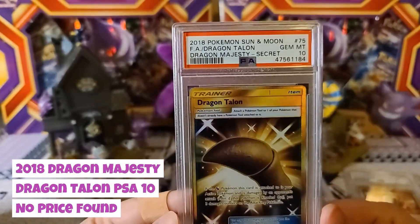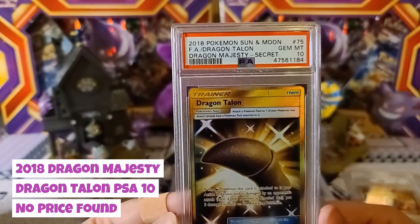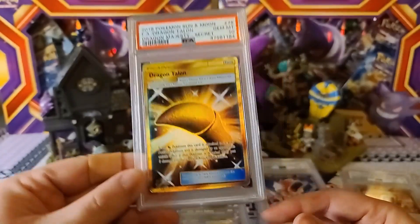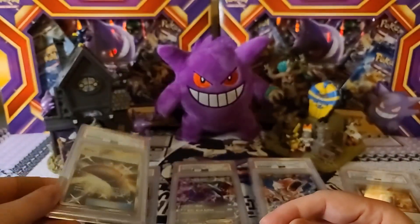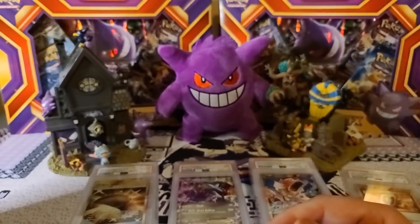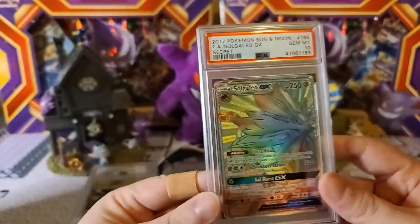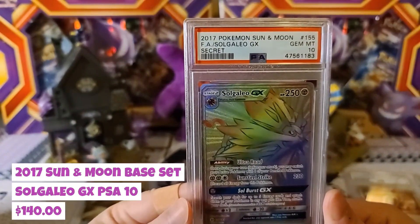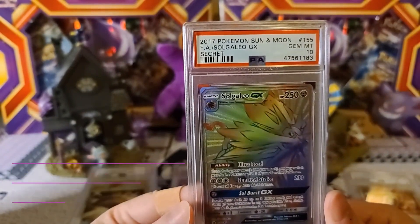Now we got the 10s coming in — Dragon Majesty secret rare Dragon Talon Gem Mint 10, beautiful card. And then a secret rare from Sun and Moon Base Set, Solgaleo Gem Mint 10 as well.